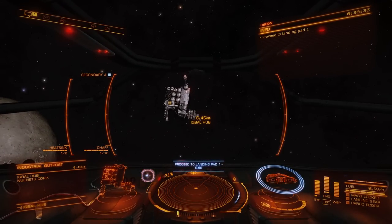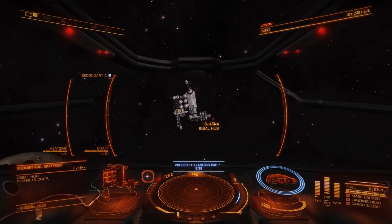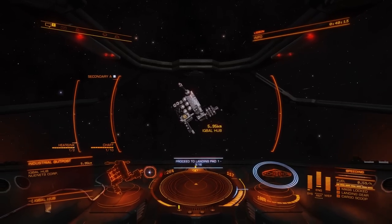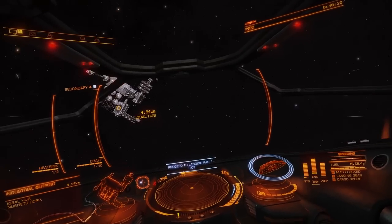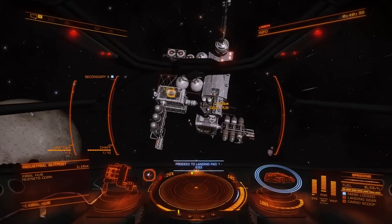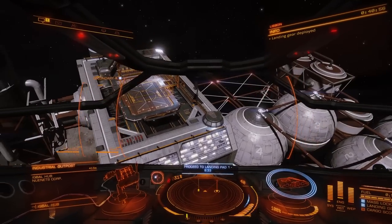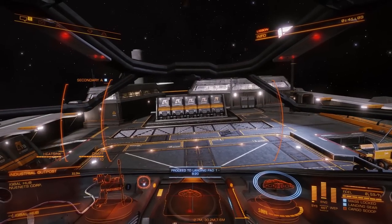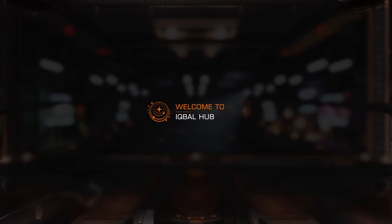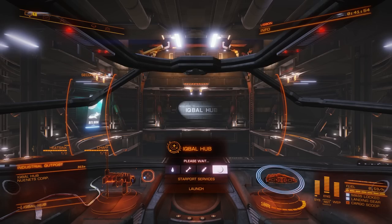Docking request granted — proceed to landing pad 1, 10 minutes to do so. If you have an automated docking computer, once you're approved and at zero throttle the computer will dock you automatically — but you need to learn to dock manually first, because docking computers can be blown out or malfunction. I'll dock manually. I use the secondary radar to find my pad. Landing gears out — you're a little more stable and slower to move, which can be helpful. I fly right down there, the butt of my ship matches my ship icon, push down, and I dock. What do we do every single time we dock? Refuel, repair, restock; Advanced Maintenance — ship integrity, paintwork.